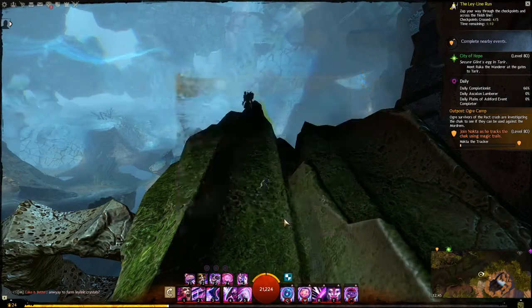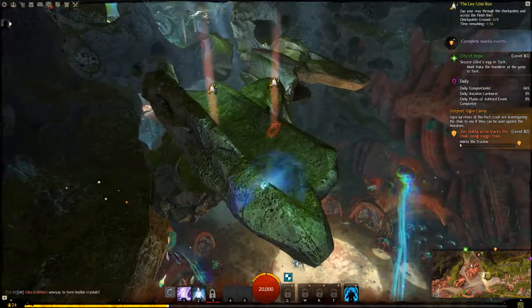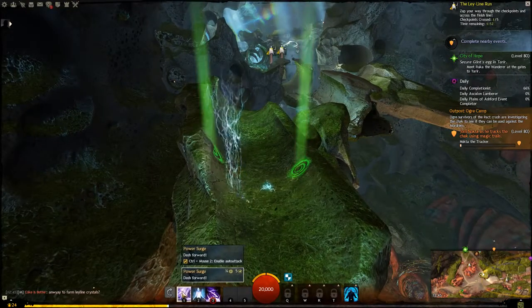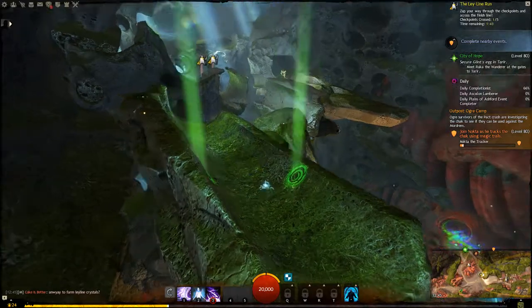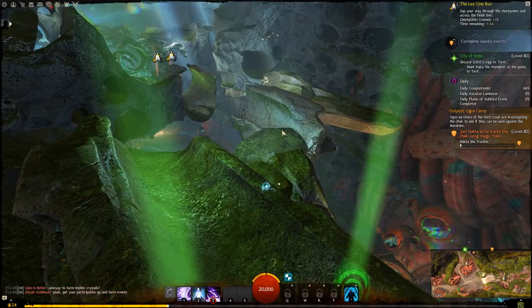Going through it once again in slow so it's easier to follow the steps. Number 3 skill over here. Number 3 is the little teleport which sends you to a target location. The number 1 skill will make you charge. These skills refresh either when you hit one of these checkpoints, or when you use one of those little items on the ground.